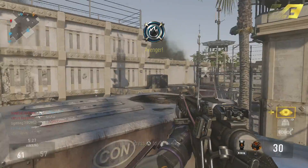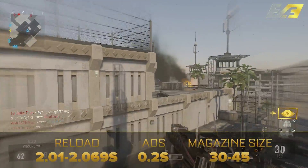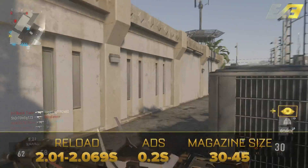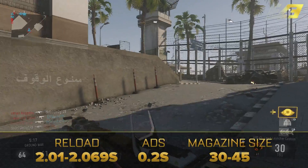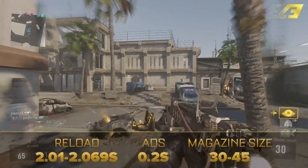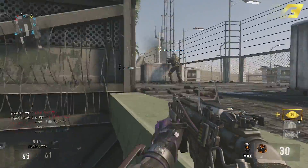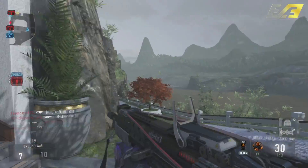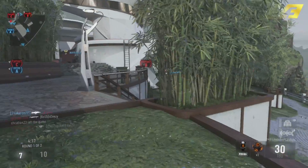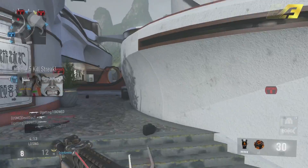The magazine size is 30 shots, or 45 shots with the extended clip attached. The reload times are a full reload of 2.01 seconds and an empty reload of 2.069 seconds, with an ADS speed of 0.2 seconds. That ADS speed is standard and has been standard for all ARs in the past couple of years — Call of Duty Ghosts and Black Ops 2 had the same, and the majority of Advanced Warfare carries that on.